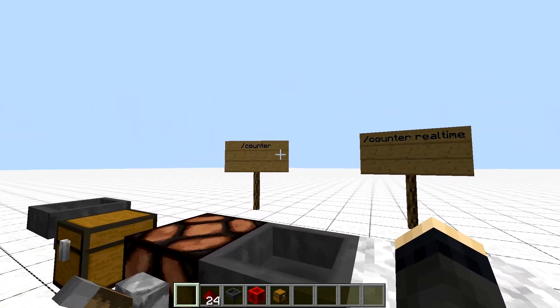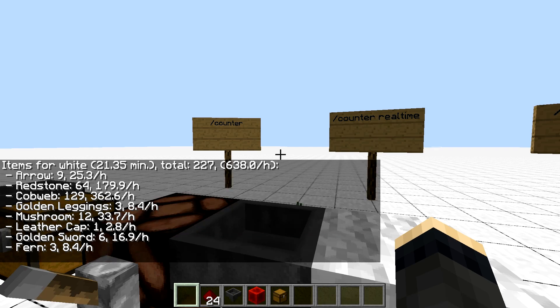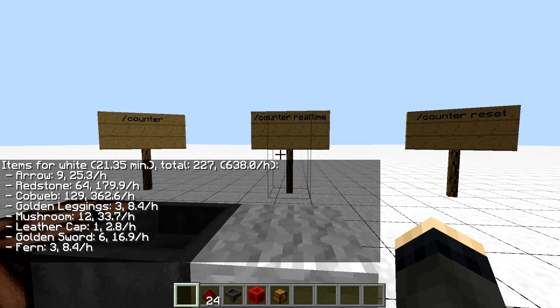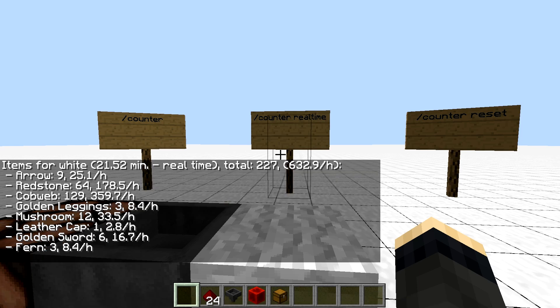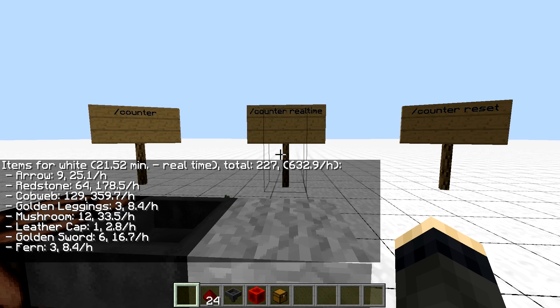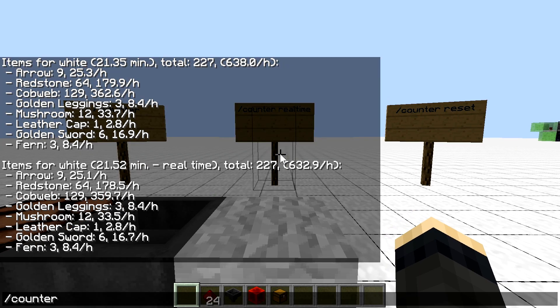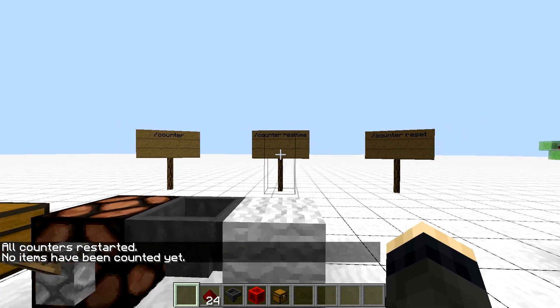There is also an accompanying counter command to check what these hoppers have collected so far. Typing /counter gives all the items with their speed that the hopper counter has measured. /counter real-time gives the same statistics but based on a real-time clock, not internal game ticks — good for measuring farm drops under low TPS. And /counter reset resets all the counters. Counting starts automatically with the first registered item, and when using the counter reset command it starts the timer right away.